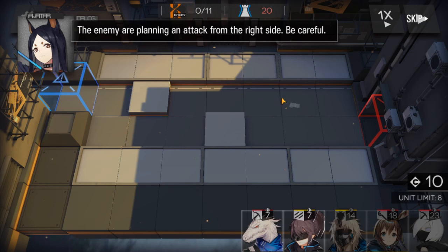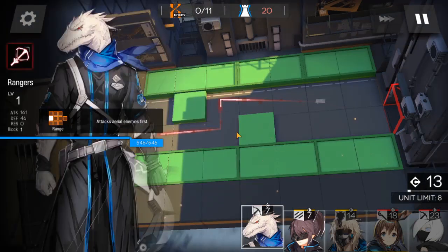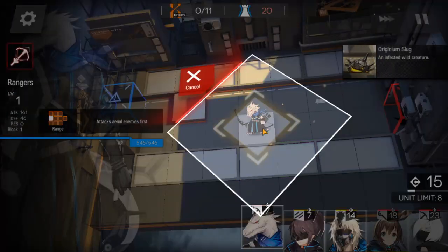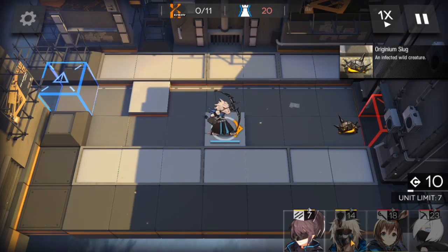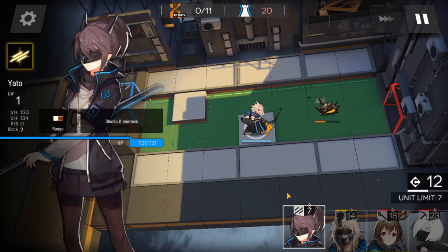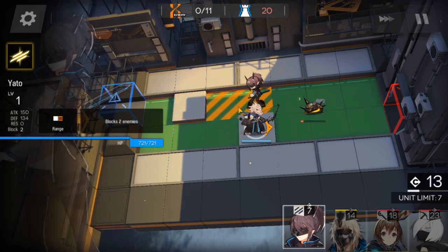There are three components to that: you either place your unit properly, you use their skill at the right timing to get the max value from it, and you also select the team you will be using.